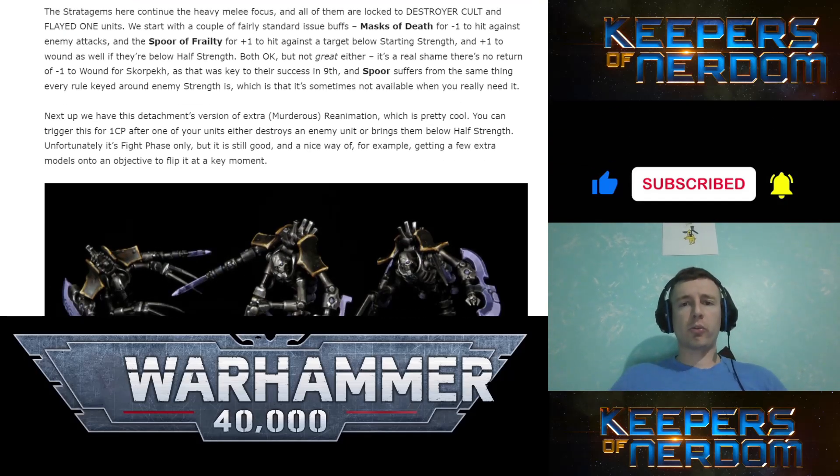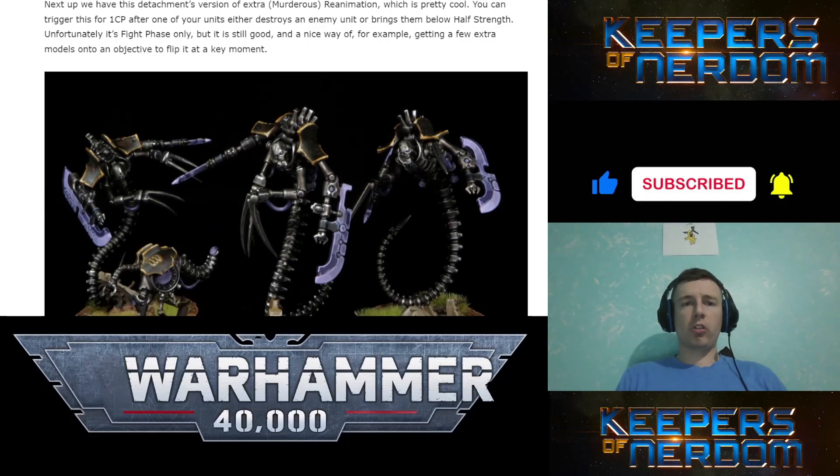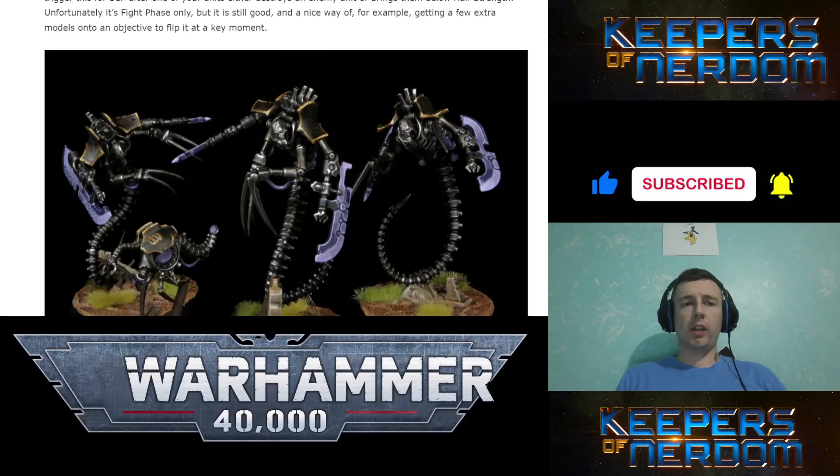Stratagems: Mask of Death for minus one to hit against enemy attacks. Scourge of Frailty gives plus one to hit targets against a target below starting strength, and plus one to wound as well if they're below half strength. Murderous Reanimation: if you destroy an enemy in melee when they're below half strength — and it's only fight phase — you get to reanimate.